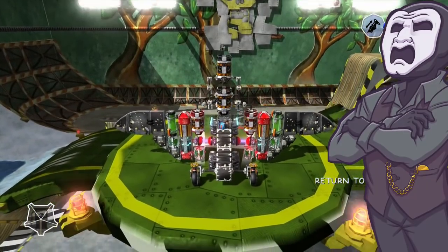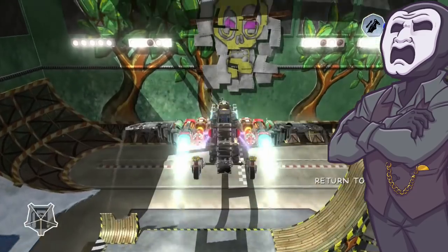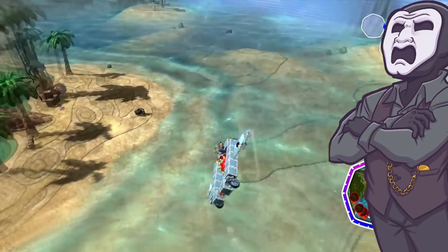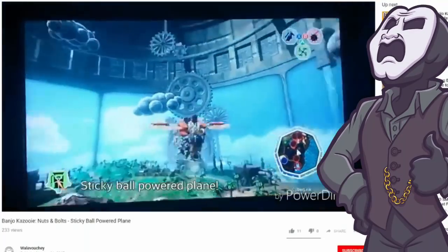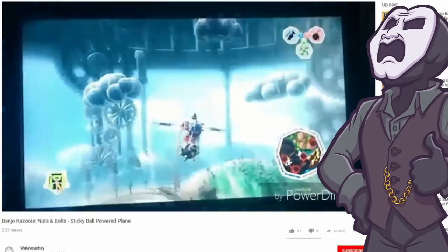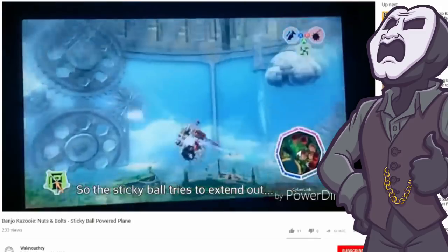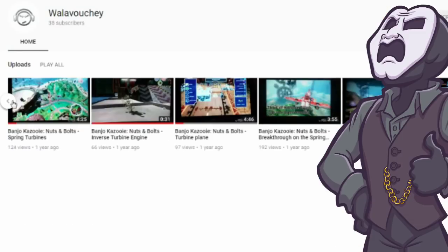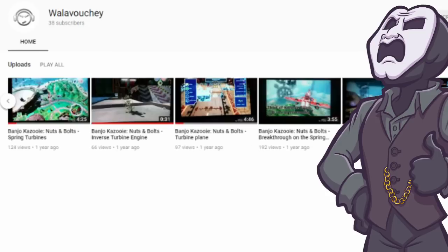Hello, I'm GrimGriddle, and welcome to yet another Rebuilder's Guide to Nuts and Bolts. That's right folks, two in two weeks — what a world we live in. Today's Exploitable Glitch Tutorial was discovered once again by Wallavucci, the same genius of Banjo-Kazooie Nuts and Bolts Engineering Ingenuity who discovered the Spring Engine Glitch. Much like my tutorial for the Spring Engine Glitch, the link to Wallavucci's original video and channel is in the description below, and I highly suggest you check it out. They might not upload often, but when they do, it's usually something fairly interesting.